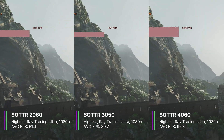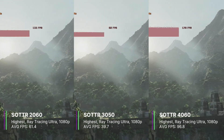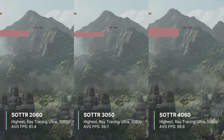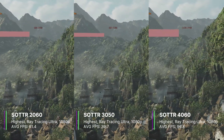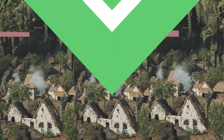For the 4060, we got 96.8 FPS on average, with a 1% low of 81.5 and a 0.1% low of 76.6 FPS. So pretty much any of these cards can handle ray-traced Tomb Raider at Ultra, which makes sense because the game is not too intensive and the raytracing isn't that demanding.